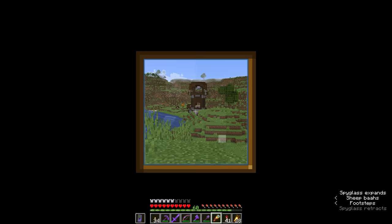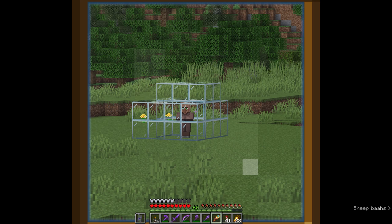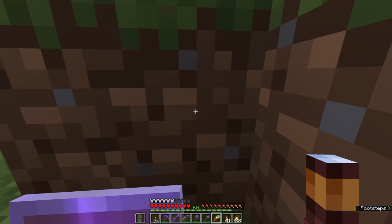How does raid spawning work? Once you have bad omen and you've returned to something that the game accounts as a village, the game will search for solid blocks in a 64 block radius from the village center, always looking for the highest solid block in the chunk in order to spawn the raiders. It tries to do that 20 times, and if those attempts fail, it searches within a 32 block radius, then a 0 block radius of the village, and that's why raid farms are able to spawn raid mobs directly above the center of a village.